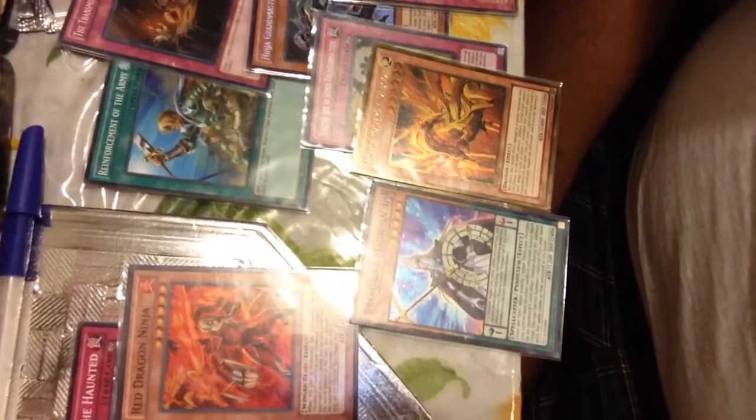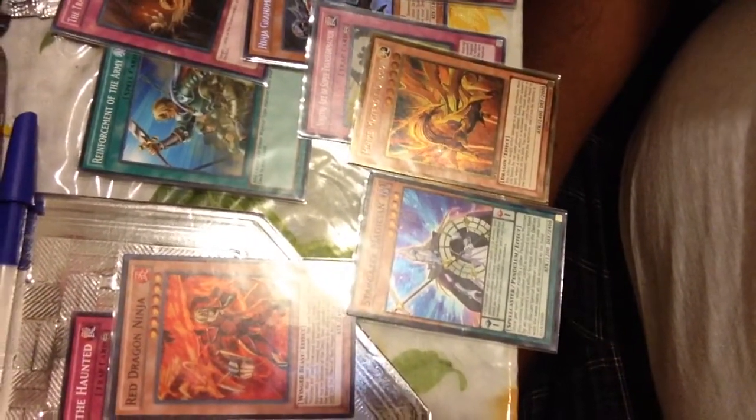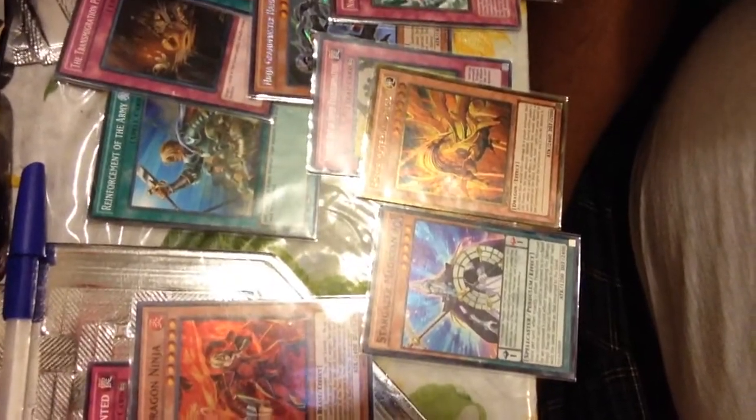This is a Ninja Pendulum deck I've made. You can see a lot of things about it, such as with Call of the Haunted — it's only playable when you have a card that can activate upon being summoned, like Karaz or Red Dragon Ninja.